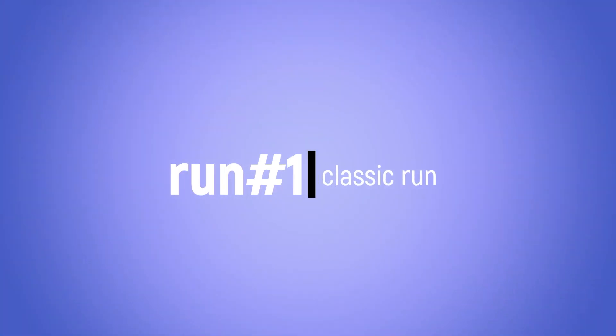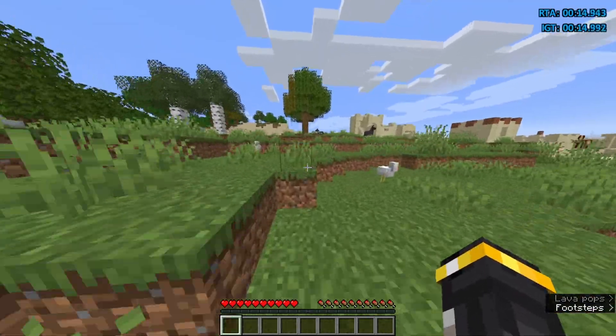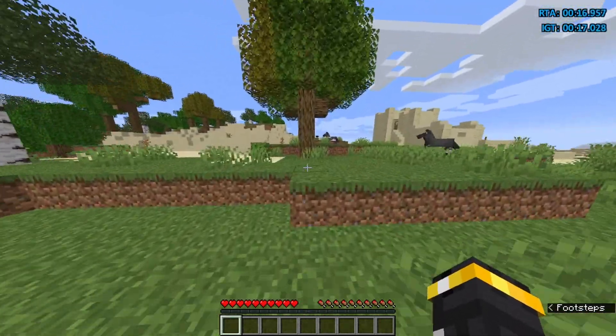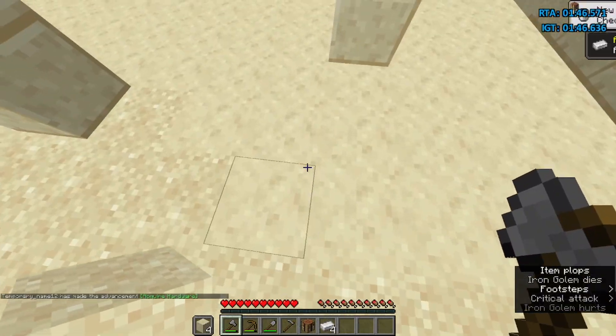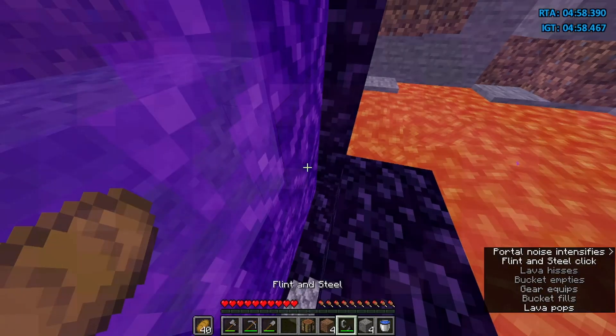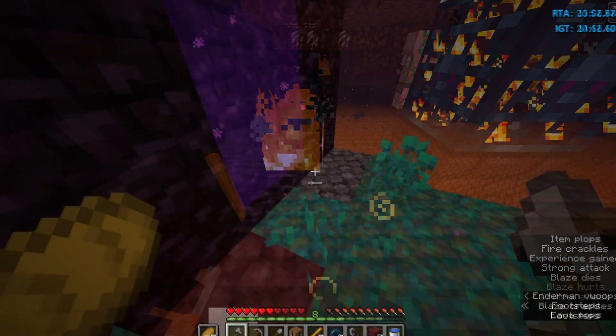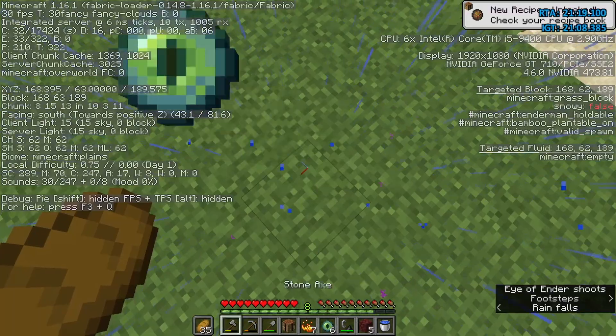The first run is the classic run. For the classic run, you need to spawn next to a village so you'll be able to get iron, beds, and food. You enter the nether and find the nether fortress. After you find the nether fortress, you trade gold nuggets with the piglins whilst you kill blazes. Then you go back to your portal and triangulate the stronghold.